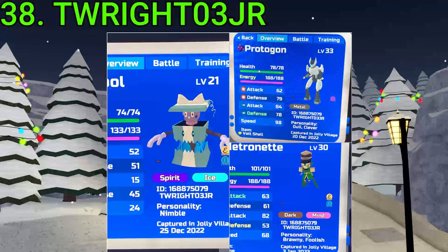38 goes to Twite.03 JR. They found an Alpha Light Blue Icy, which sucks, an Alpha Exmetro — nice — and an SA Puragon — also nice. All three are pretty nice finds; well, not the Icicle, but the other two are. Very good, Twite.